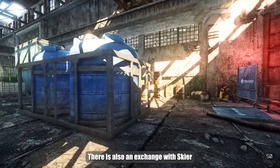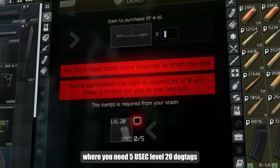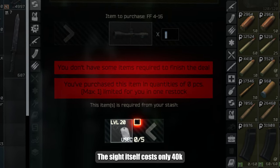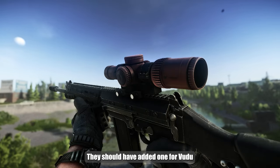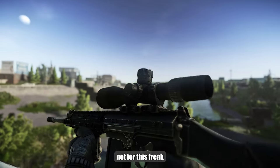There is also an exchange with Skier for an inferior optical sight, where you need 5 USAC level 20 dog tags. The sight itself costs only 40k. I really don't understand why this exchange is needed. They should have added one for Vudu, Bender, Razor, or any normal sight — not for this freak.